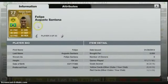Next I've got Felipe Santana. This guy is an absolute beast — he's got 81 pace, 84 heading, 77 defending. This guy will literally score every corner, well the majority of them. I picked him up for 2.5k, and as you can see he scored four goals for me in 10 games, which is pretty good for a defender.